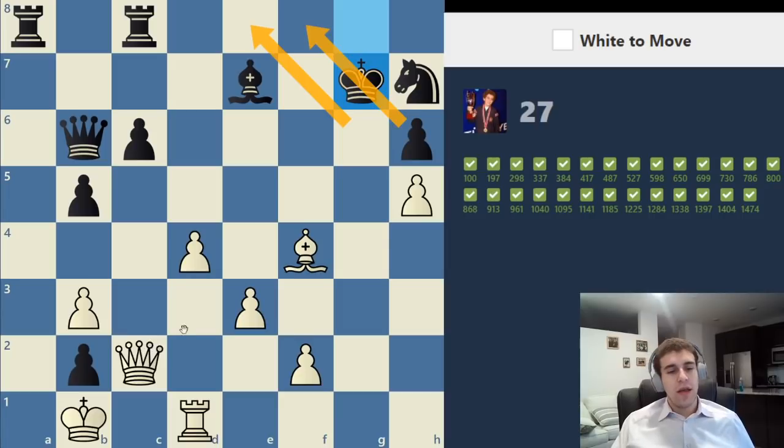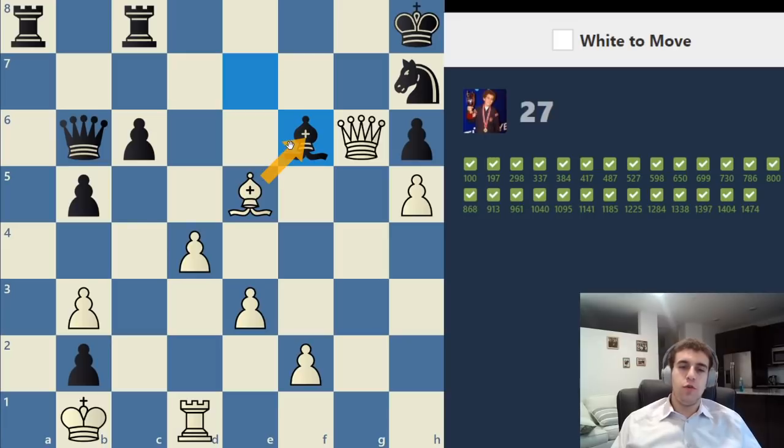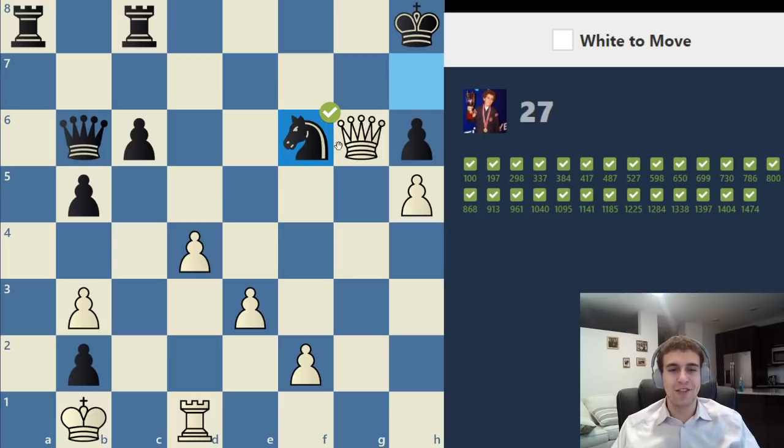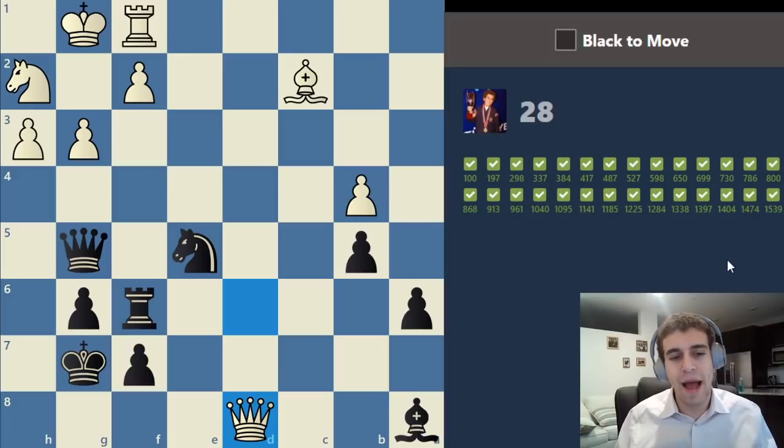The king has two retreat squares. If he goes to f8, white has checkmate by taking the pawn on h6 — both the queen and bishop are diagonally stopping the king from accessing any escape squares. If he goes to h8, we can give a check on e5 with the bishop. Black can actually block that check on f6, but there are two attackers on the f6 square and only one defender. When attacking, we want to clear away any defenders — when the king is alone it's much easier to checkmate. We take both of those pieces and that was a crushing attack.